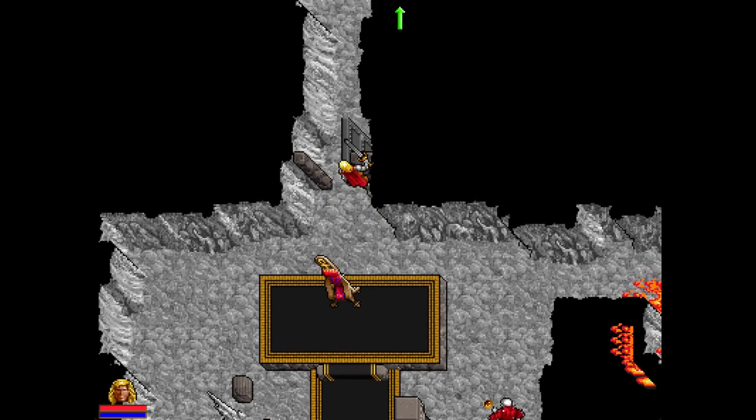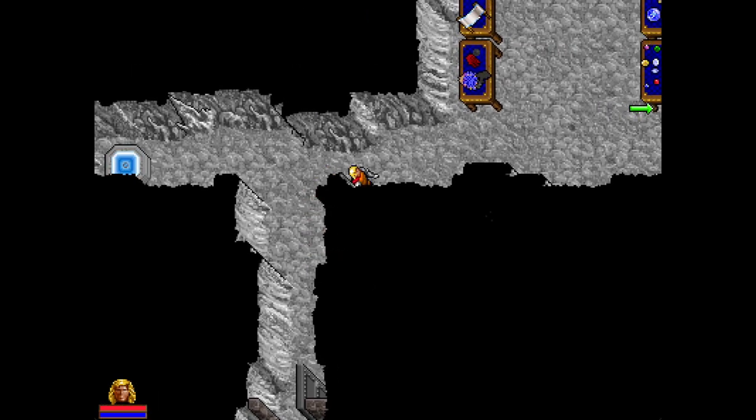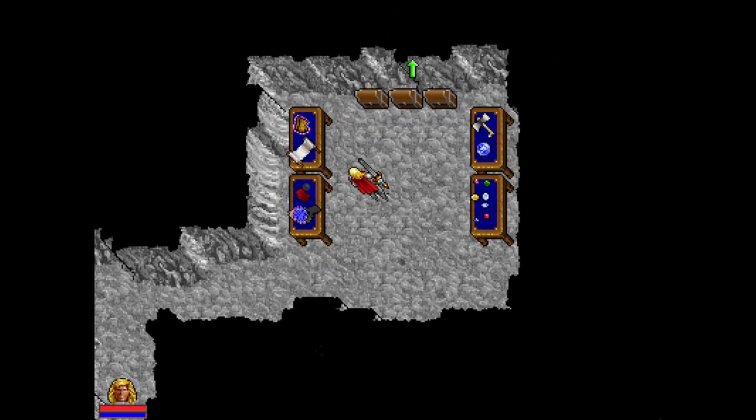I'll use one of these keys to open this. Up here we have all kinds of stuff — gauntlets of quickness, a sword strike scroll, some blood moss, spider silk, all kinds of reagents. We have the other orb, we have gems, we have locked chests. And I don't have any picks with me, so that's disconcerting. I need picks, so I need one of my team back.